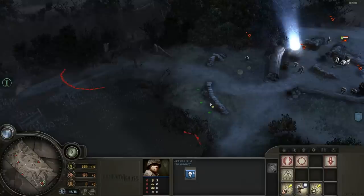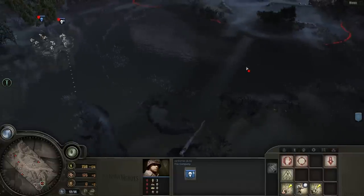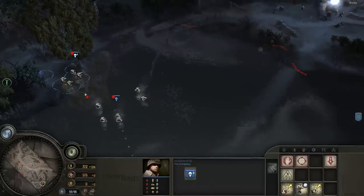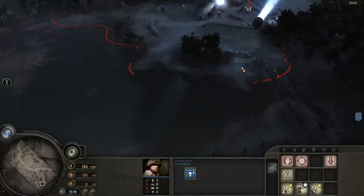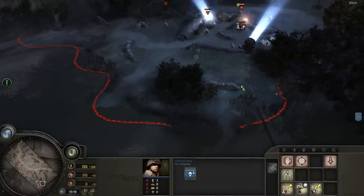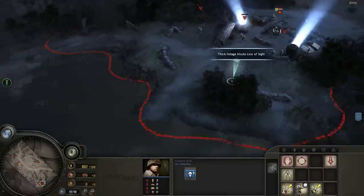So what I'm going to do is have one squad go this way, another squad go here, and try to flank them. I'll have this squad go to this little sandbag wall over here, and I'll have this squad go to this little sandbag wall over here.